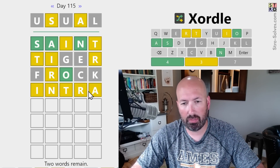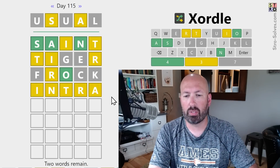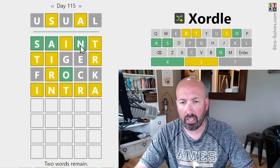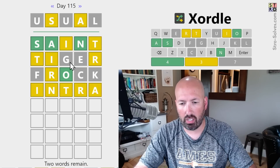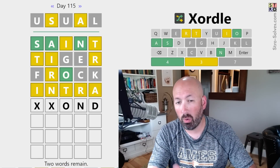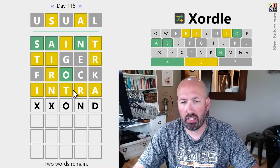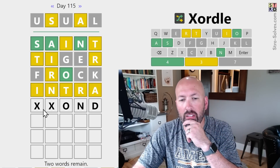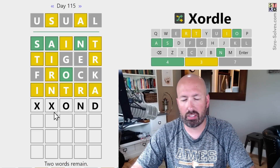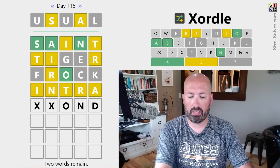The R has to be first or third, the I has to be fourth or fifth, the T has to be second or fourth. Something has to come after the N on one of the two words, and it can't be a T, a K, or a G. Maybe a D — something O-N-D. But if it's O-N-D, then the I, the T, the R, the A, and the S would all have to be in the other word. I don't think that works — O-N-D doesn't work.